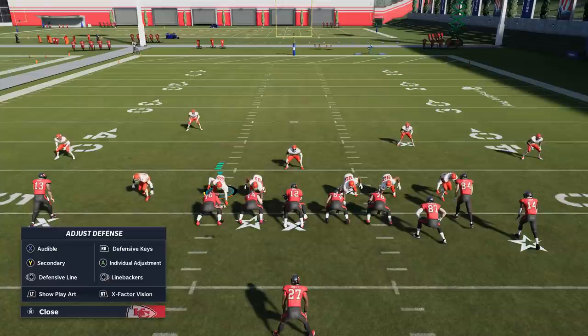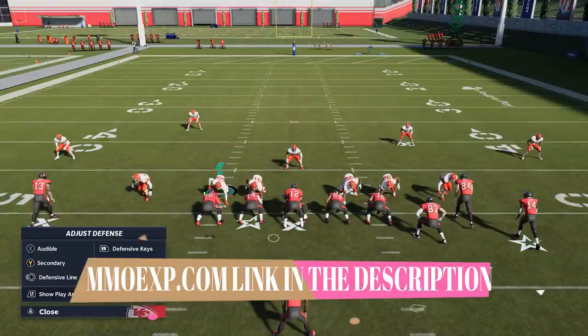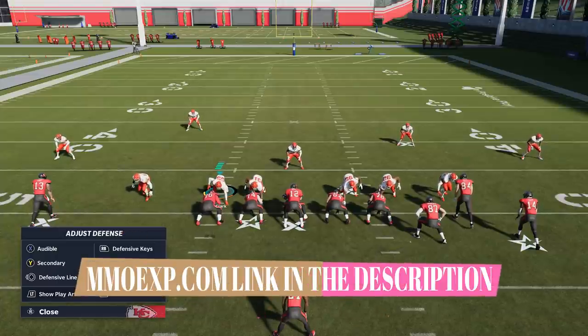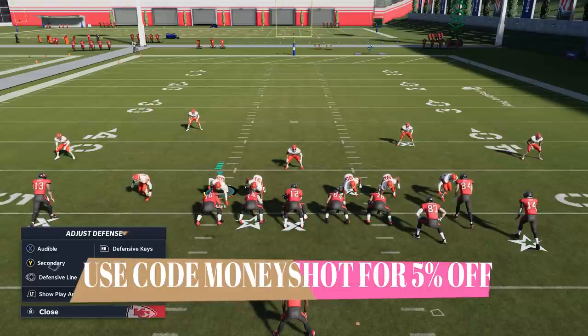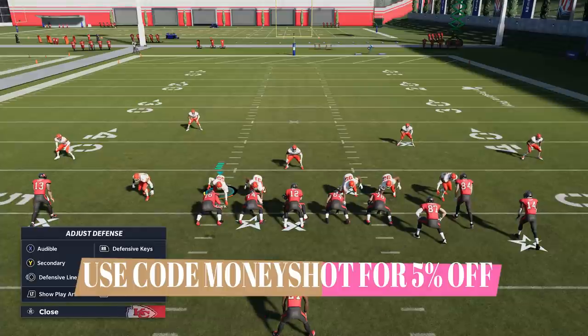Before I get into this video, this video is brought to you by my coin sponsors at MMOXP.com. If you guys are trying to get your MUT team up like mine, check them out — link in the description below and use discount code MONEYSHOT to get 5% off what's already the cheapest coins in the market.